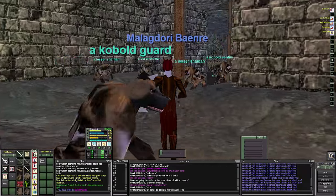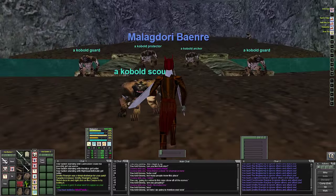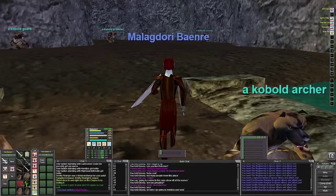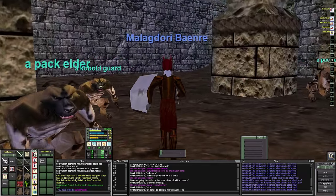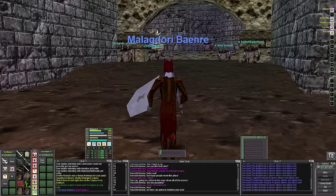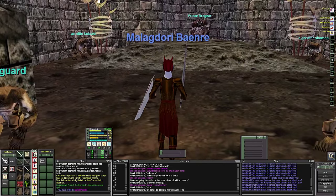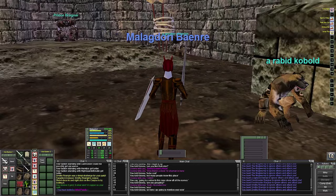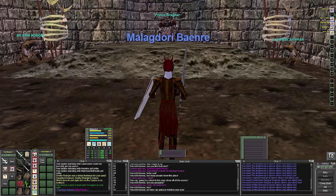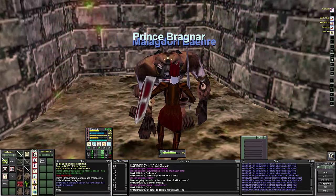The last mob — and definitely not least — is the prince. The prince is another shadow knight, so you want to be tactful. Try to pull him into a corner, kill all the surrounding mobs first before you attack him. You're going to need an off tank or a caster pet to handle extra mobs. You also want to get the shaman, who is almost always there, down first. I'm going to go ahead and kill him, though I doubt he'll drop anything for me.